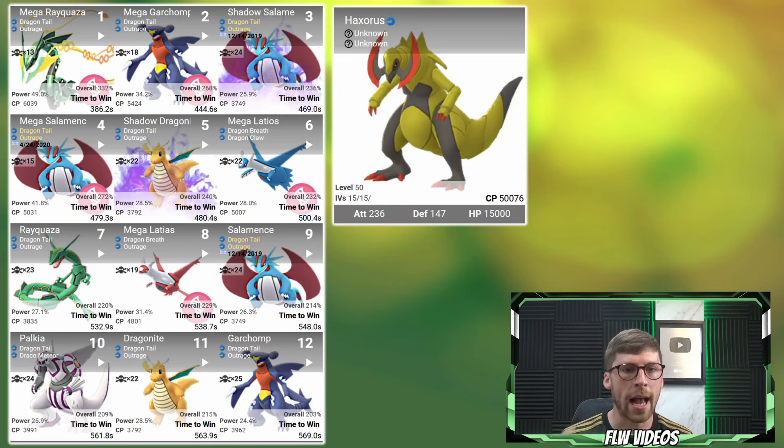If we pull up a raid simulation, we can take a look at all these Pokemon added in at once. I also added in a couple more that you may be curious about, such as Mega Latios, Mega Latias, and Mega Salamence. We can see Mega Rayquaza taking over that number one position and Mega Garchomp taking the second position. Surprisingly, Shadow Salamence technically outperforms Mega Salamence as far as time to win is concerned, but there's a trade-off - 24 feints versus 15. It technically gets more output damage but doesn't last in the fight as long. Unfortunately, we can't Mega Evolve Shadow Pokemon, so Mega Salamence may be a better investment overall.